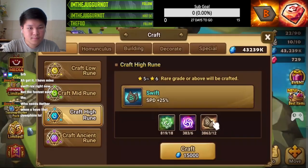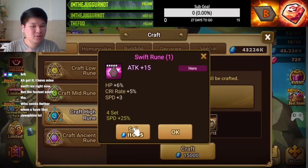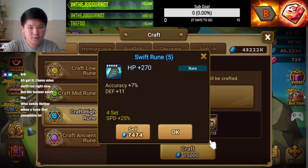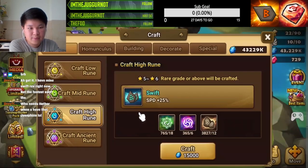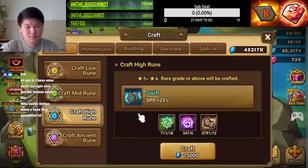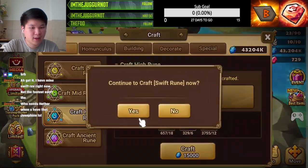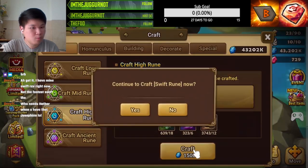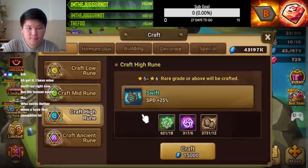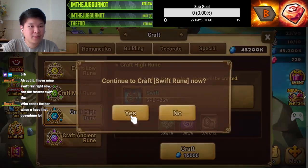We're going to craft swift runes with the hope of a speed substat. Not good enough at this point — I need a rune that can roll three or four times in speed. So far, so bad guys. Don't tell me all this effort collecting a thousand harmony is going to waste — at least give me one legend with speed substat. No speed, we sell.